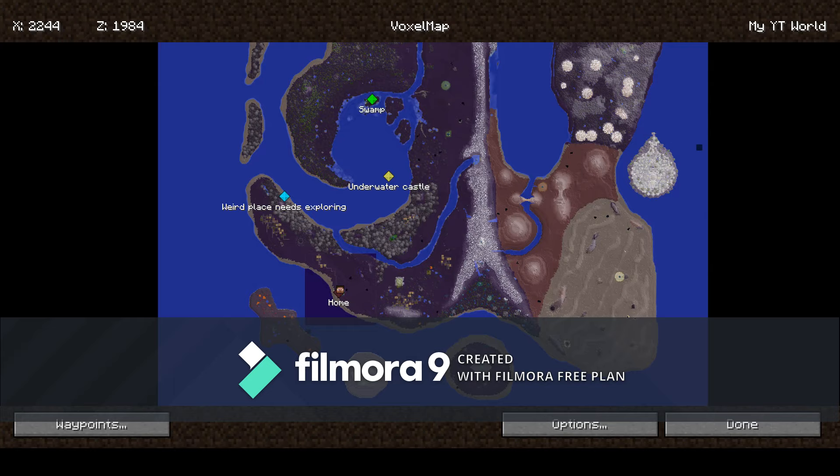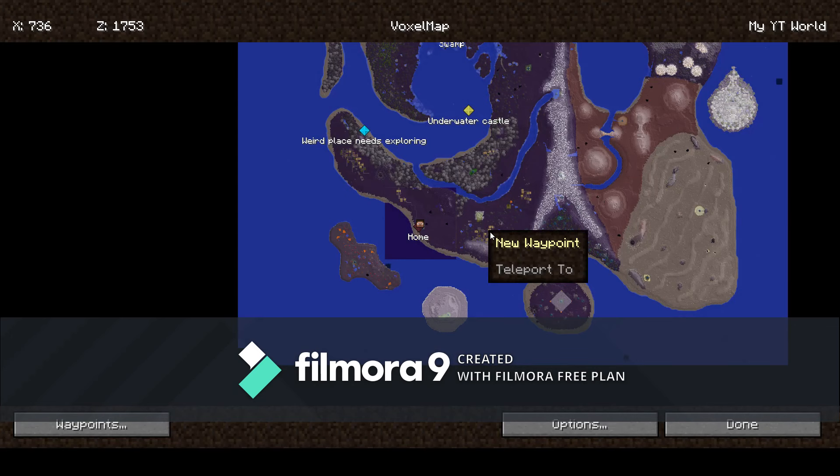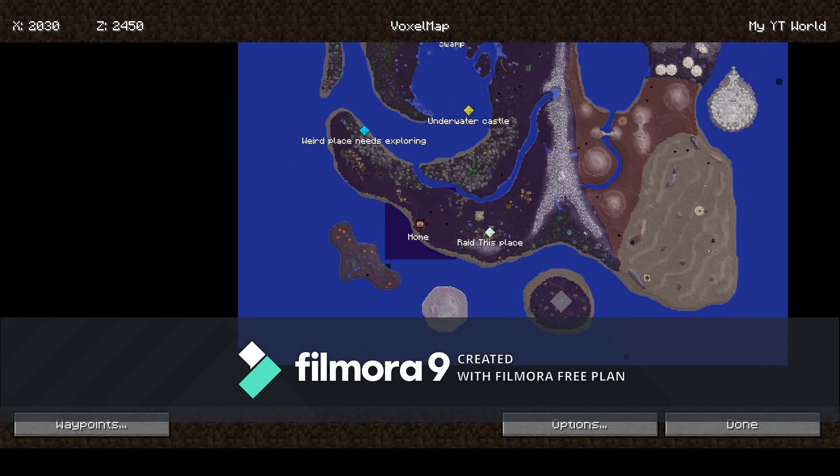I'm going to try and raid at least two of these. Let me mark that - new waypoint, raid this place. Done. Let's spin for the next one. And it's the small savannah village, alright.